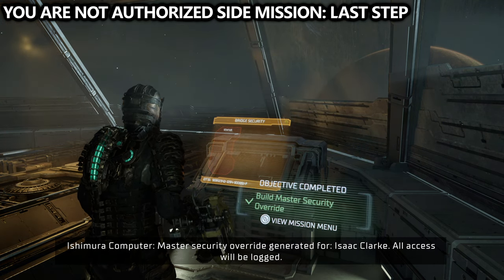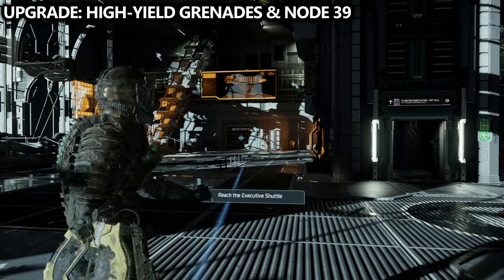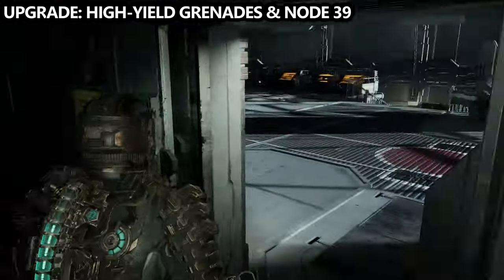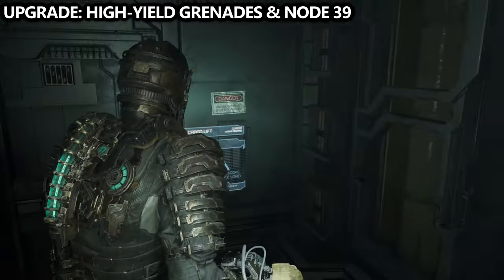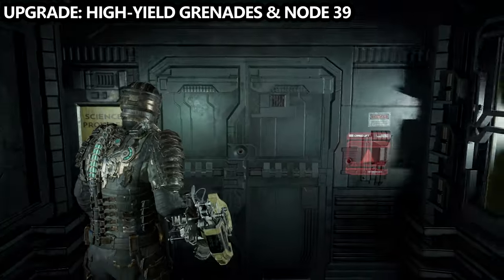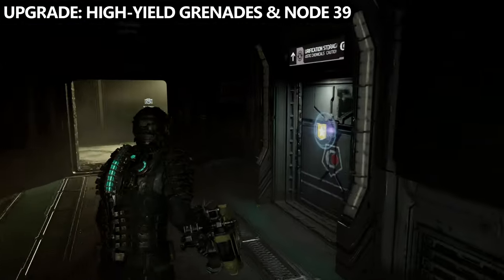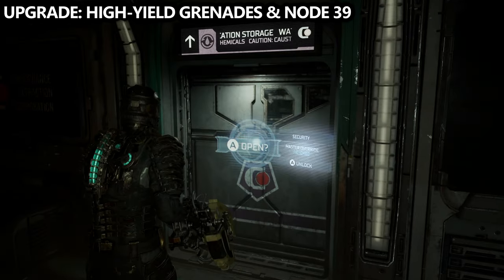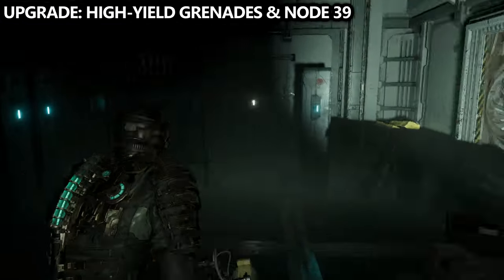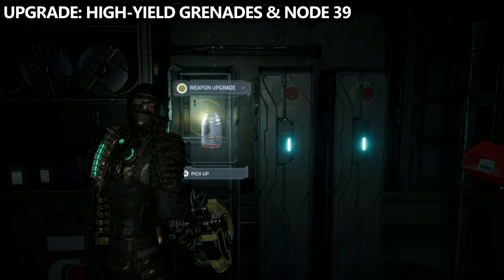For some reason mine just didn't show up on screen but I did earn it. Next up we're going to make our way back into the main atrium and instead of going to the executive shuttle as our main objective, we're going to actually go up the elevator into water purification. Once the door opens there will be a master override door just to your right hand side as you exit the elevator. There will be a locker in here that will allow you to grab the high yield grenades and on a wall nearby you'll also find another node, but make sure you loot everything before you leave.